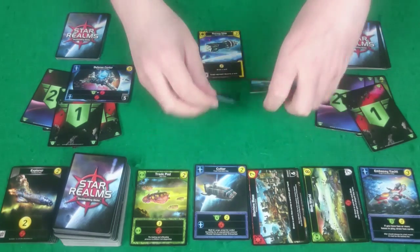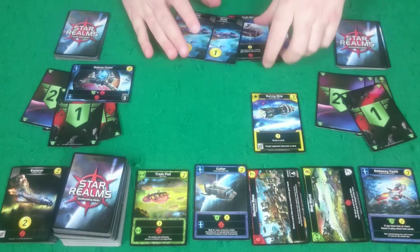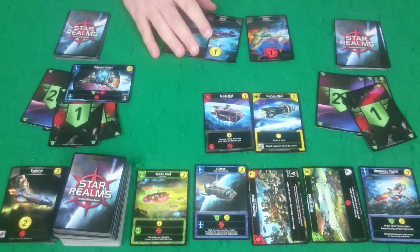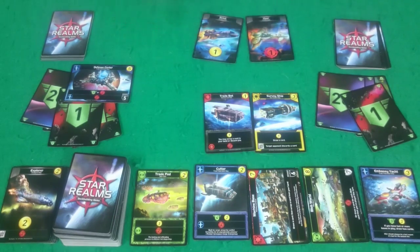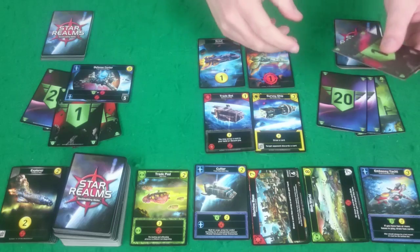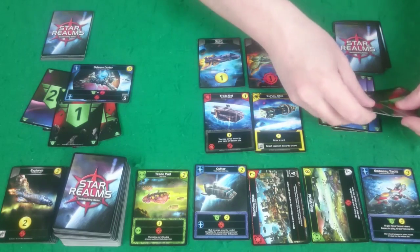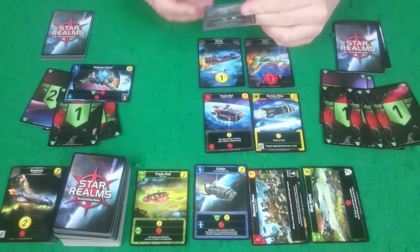The Survey Ship means she can draw another card, so she'll do that first and gets another Scout. She's then going to use the Trade Bot to scrap a card from her hand — she'll scrap one of these Scouts. Important to note that it says 'may', so she doesn't have to do this. She has one damage so she'll hit me for one authority, plus the Defense Center does three authority off me. She then has three buying power, so she'll buy the Embassy Yacht.